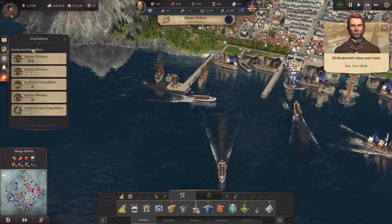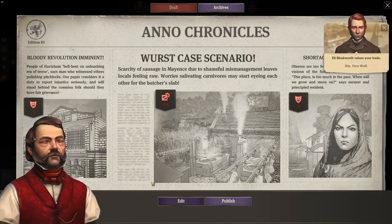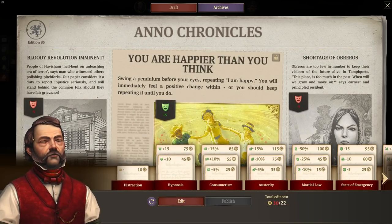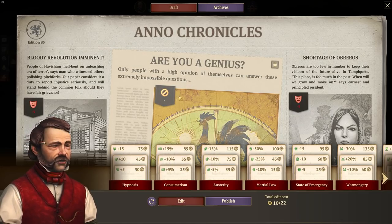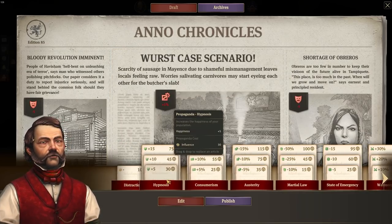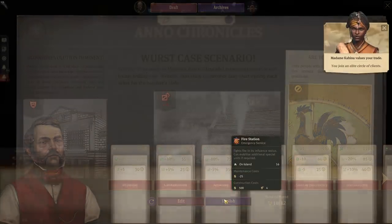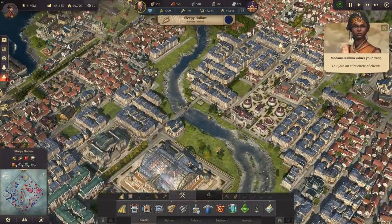The cargo ship is on its way. Let's also check the newspapers real quick - look at that, everything is red and I can't do anything because I don't have the influence. The least I can do is get rid of one of the red things here - distraction. It costs me 10 influence, that's all I can afford, but that should suffice.